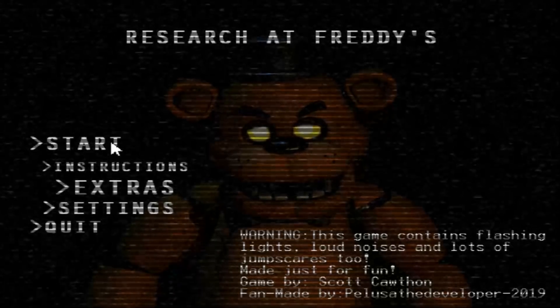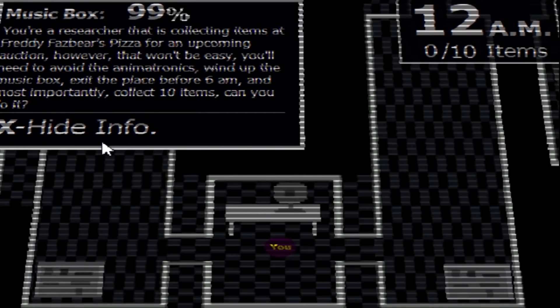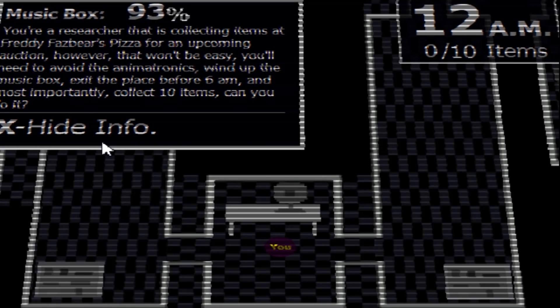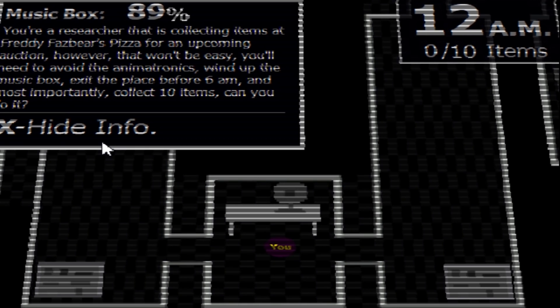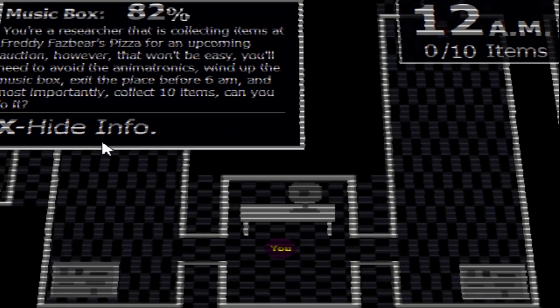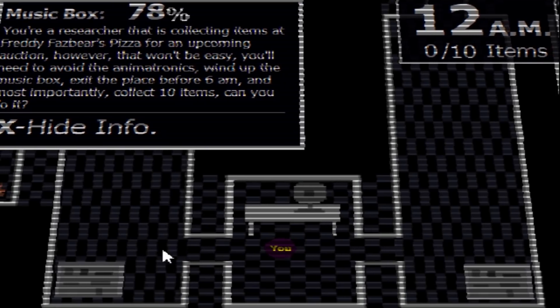Let's jump into this. I think I kind of understand the instructions but it's more of a play-until-we-figure-it-out situation. So this is your researcher collecting items at Freddy Fazbear's Pizza for an upcoming auction. However, that won't be easy — you'll need to avoid animatronics, wind up the music box, exit the place before 6 a.m., and most importantly collect 10 items.